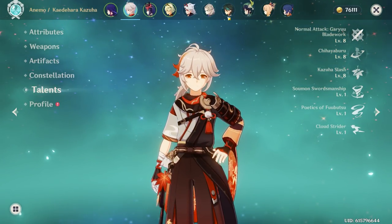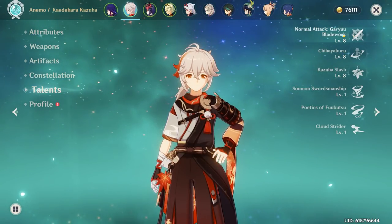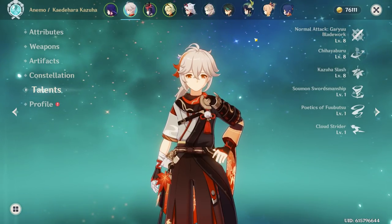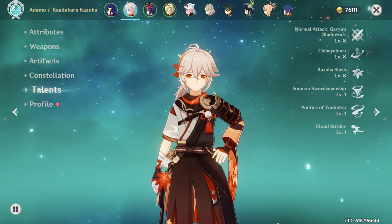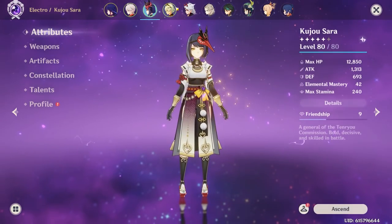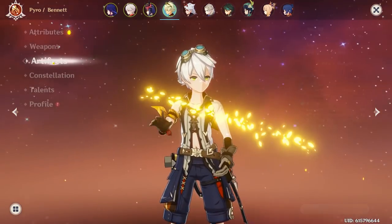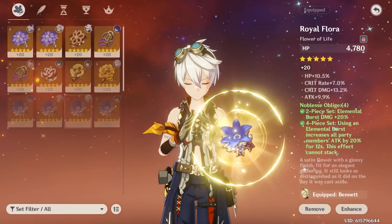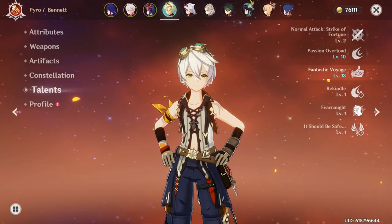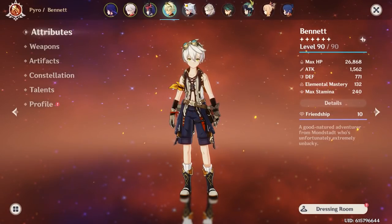I don't know if you need to level up Kazuha's normal attack — I've heard when Kazuha's skill hits, that affects damage, so I guess if you want to upgrade that, fine, but it's probably not a priority. You Crowned Raiden's Burst, which is pretty smart. I won't bother with characters you don't need in the Abyss, but your Bennett has Alley Flash, 4-piece Noblesse, Constellation 5 — great stuff. And you Crowned his Burst, which is exactly what I like to see.